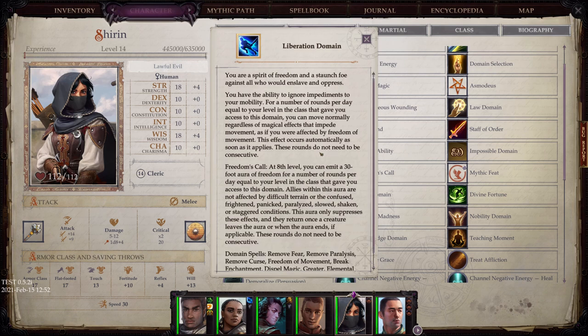Liberation Domain: You are a spirit of freedom and a staunch foe against all who would enslave and oppress. You can move normally regardless of magical effects that impede movement for a number of rounds per day equal to your level in the class, as if affected by Freedom of Movement. This effect occurs automatically as soon as it applies, and these rounds do not need to be consecutive.